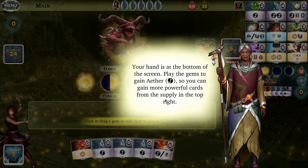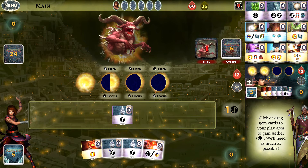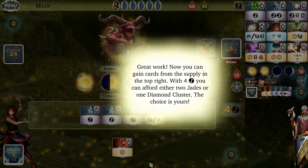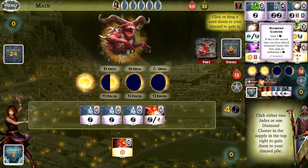Gems create ether, which you can use to buy more powerful cards from the supply at the top right. In the center you have areas where you can cast spells. We're going to start by dragging some gems into the middle. We have this Garnet Shard where you can gain another ether or cast any other prepped spell. Now we've got all the gems in the middle, so we can buy a card. We can either buy two Jades or one Diamond Cluster — the Diamond Cluster is worth two ether.